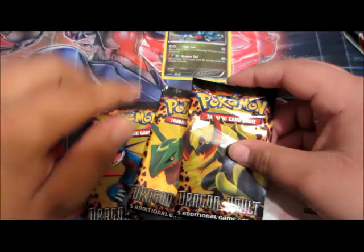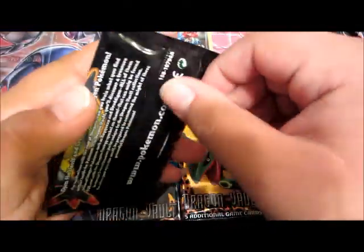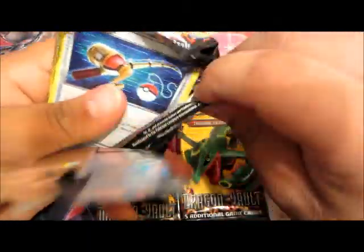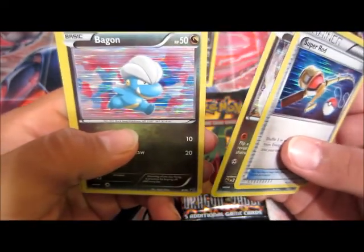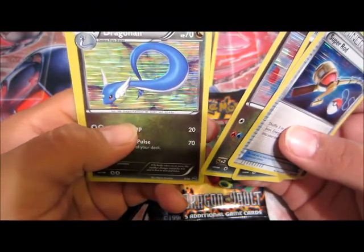Let's see what we got here. I don't know what comes in these packs — all I know is they're Pokemon cards. So let's open these up. If I get something good, leave it in the comments down below. Oh, they're all foil or holographic! So this is Super Rod, Axew, Bagon, Dragonite, and Dragonair.